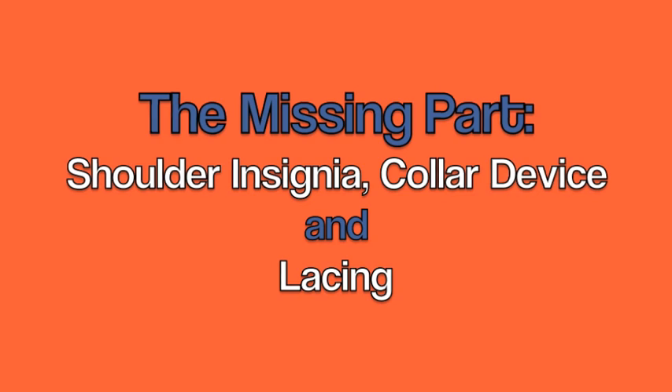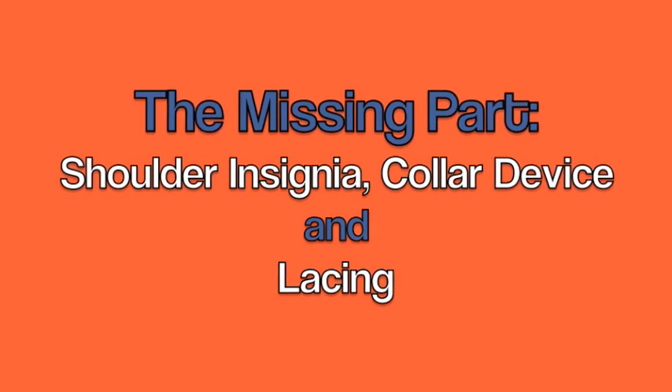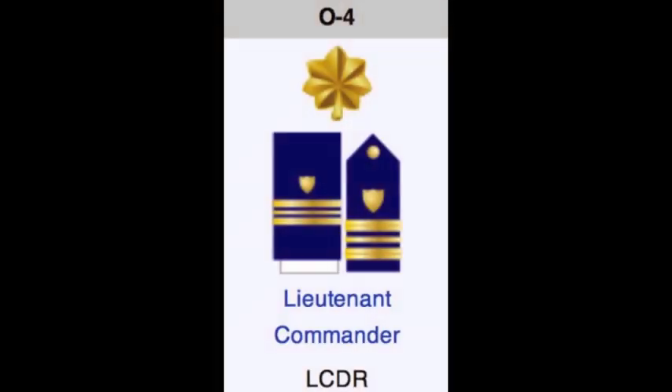The part that's not in your Helmsman — and I certainly had no knowledge we even had to know this before I went to boot camp — is being able to describe the shoulder insignia and collar device for the enlisted ranks, and the shoulder board insignia, collar device, and lacing for the entire officer corps. Only the officers have the lacing; for an enlisted person it would just be collar device and shoulder insignia.